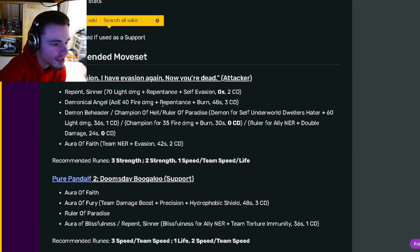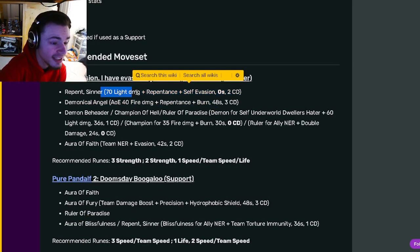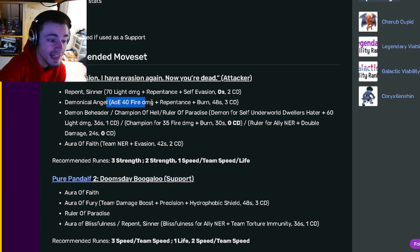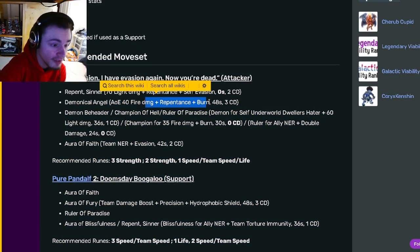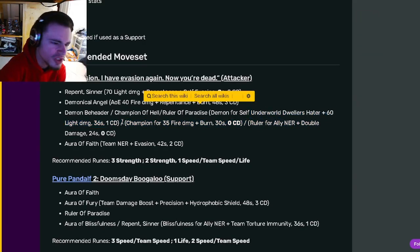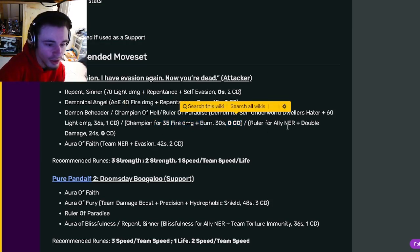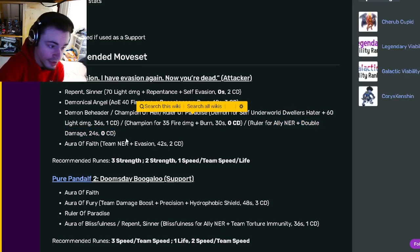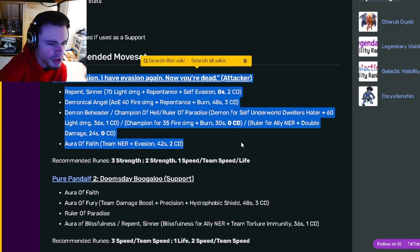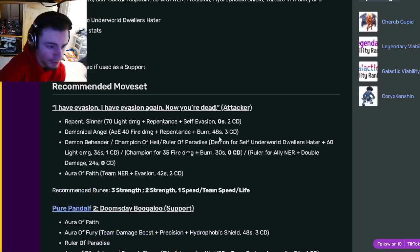Looking at her moves: she has a Repentant Self-Evasion with 70 light damage at 0 stamina cost, which is very good. She also has an AoE 40 fire damage with repentance and burn. She has an Underworld Dwellers hater with 60 light damage. Then she has a 35 fire damage plus burn with 0 cooldown, which is really good. She also has an ally NER with double damage at 0 cooldown, which is also really good. And then she has a team NER with evasion. Pretty much all of her moves are incredible — they're all very, very powerful.